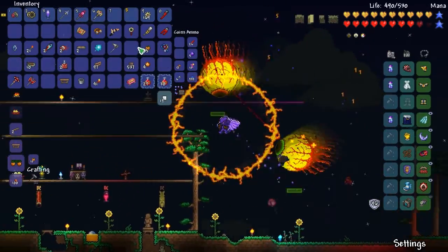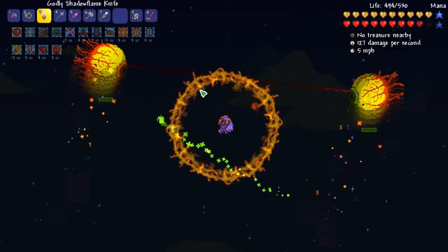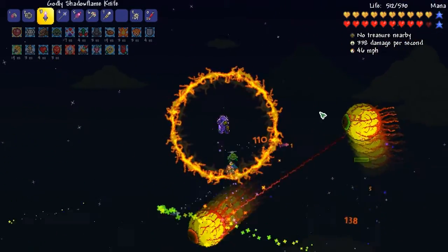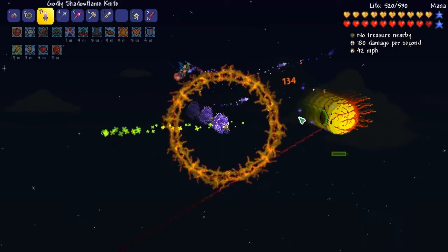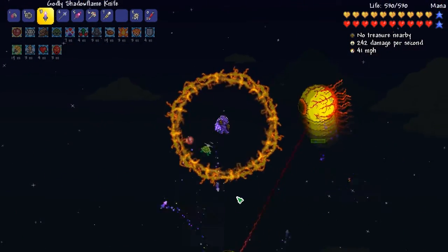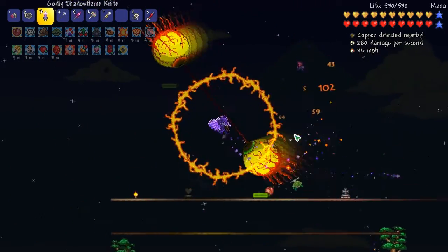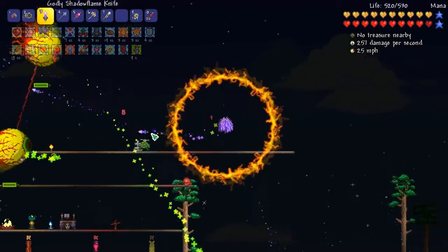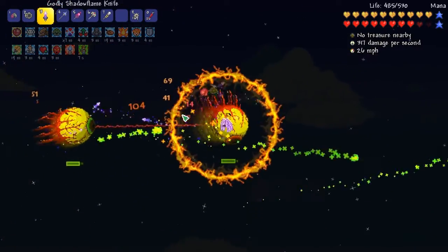We'll see what we can do, see if we can just batter them down right now. Got some good equips — I think everything we have has Warding on it now. Only cost like 15 platinum to get Warding on everything, not too much. What I've been doing is just killing Eyes of Cthulhu and selling all their stuff, because we get like 30 gold from doing that. Same thing with the Queen Bee — that's the easiest way I've been getting gold, that and just killing enemies in general.